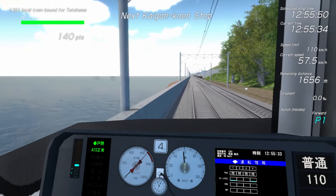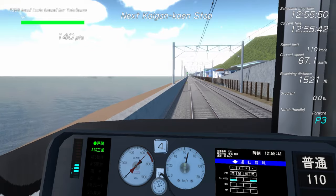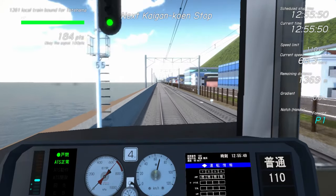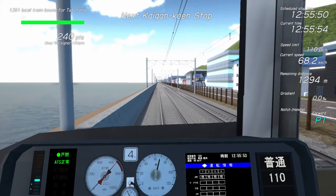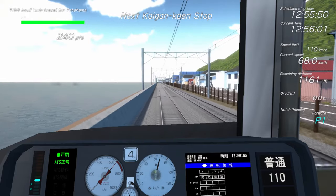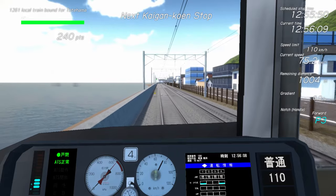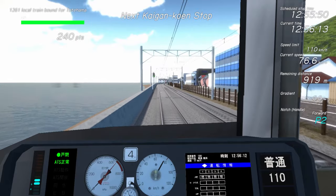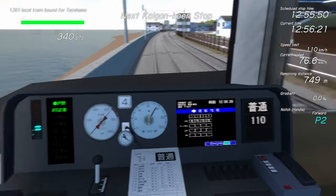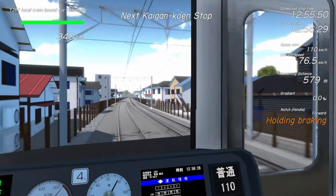The next station is coming up. You can also do the notches from the scroll wheel, which is cool. We have another clear signal. This is an interesting one - it's kind of like a subway simulator for the most part since we are on a subway. Signal is still 110 - clear signal, 110 - we are coming up on our next station stopping about 850 meters. Checking out the cab, the train is pretty empty, signals coming up, we're all good.